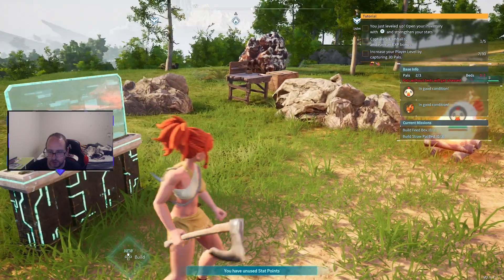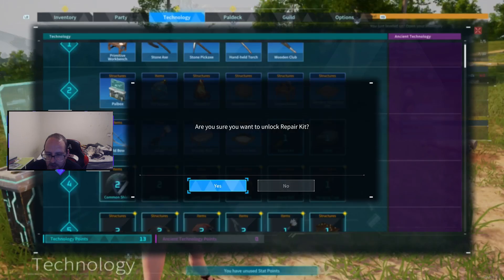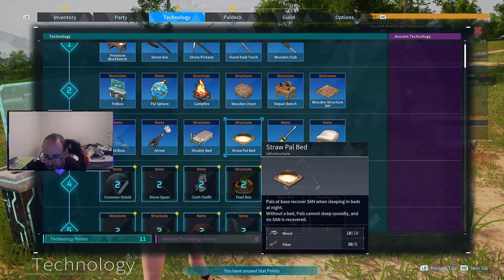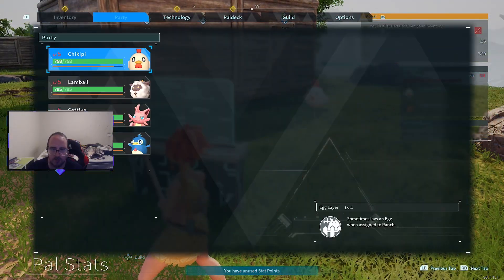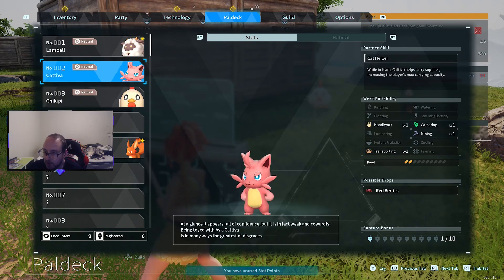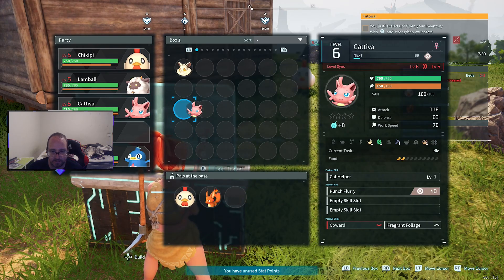We're going to be able to put a few straw beds. Technology - we need two of them. That and that - that's going to help us out. What do I need for it? Wood and fiber which we've got a bit of. I need more wood obviously. Let's start cutting. We've already got two pals in. I've got my mining pal - what are you good at? Mining - good, good, good! I know what you're perfect for. You can be useful for this.